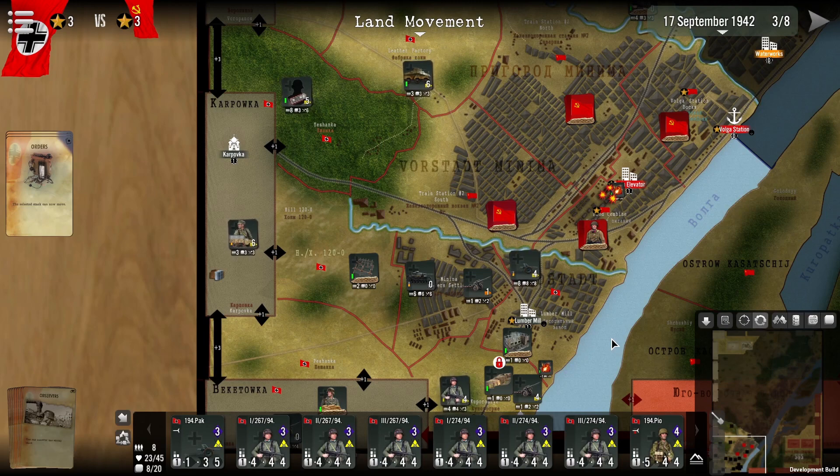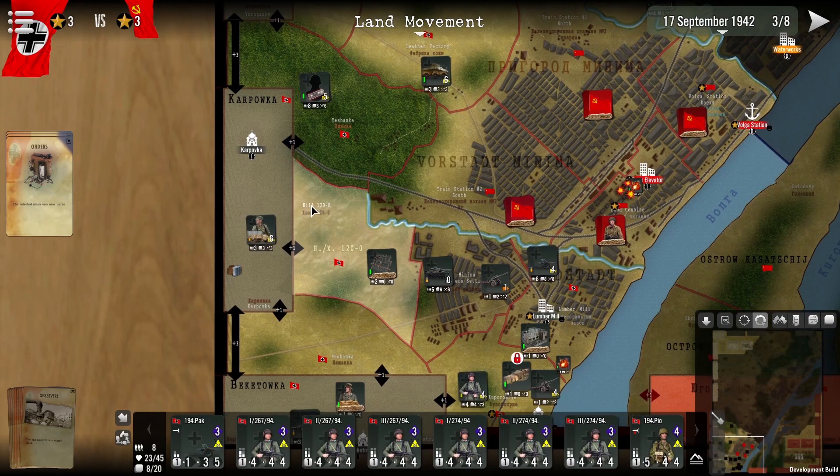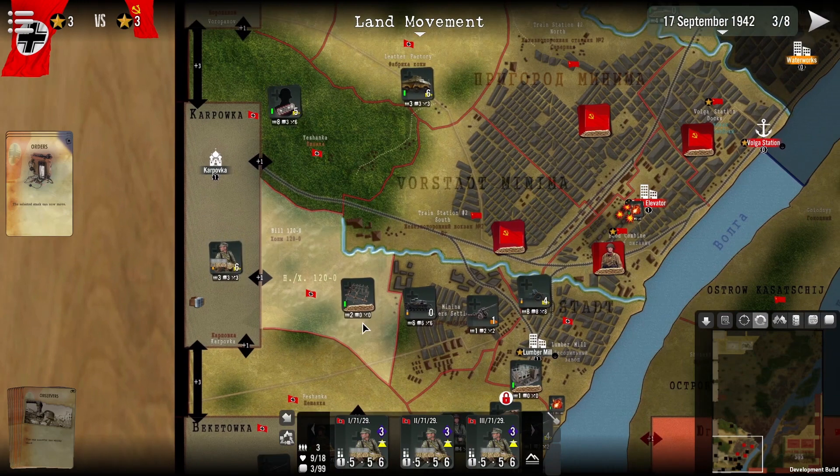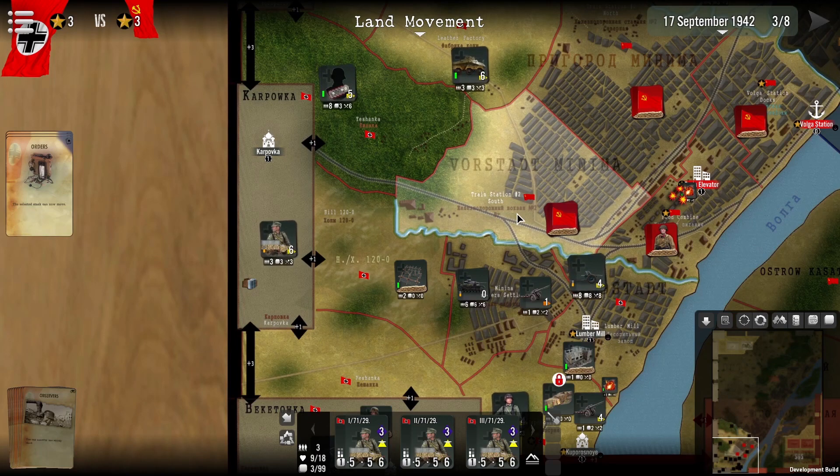Hello and welcome to SJS Stalingrad. This tutorial will focus upon land movement. For example, we have our stack over here we wish to move into combat, but to understand how, we're going to first have to understand how moving units from off map and onto the map, and then on the map and around the map.